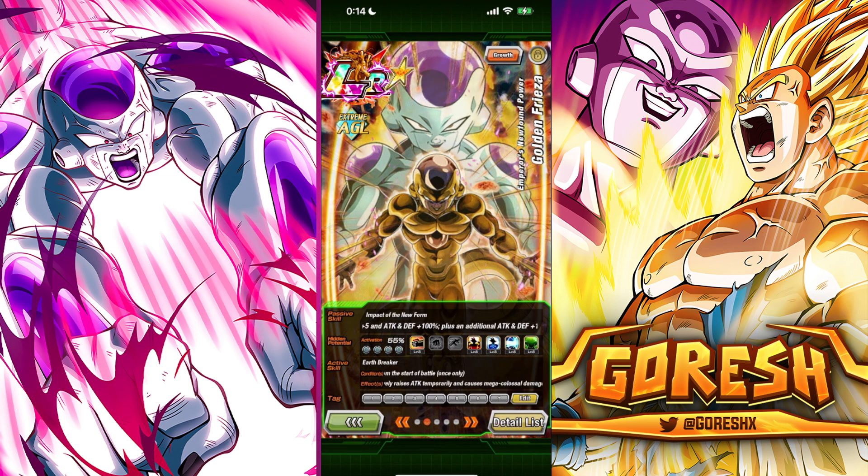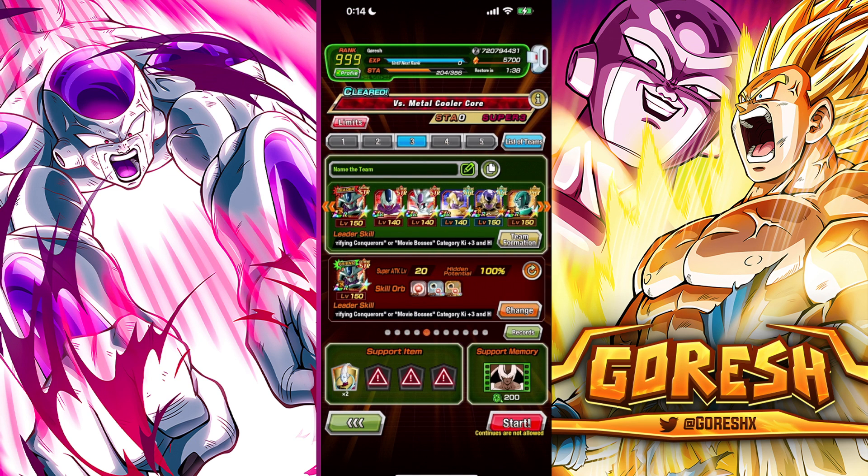We're going to be using him on the Wicked Bloodline team on STR Cooler's team, and we'll jump right into a big boy stage against the Metal Cooler Core — one of the hardest stages in the game, arguably a top-two difficulty stage. This Frieza being at 55% full level one links, I'm eager to see how well he does. We have the support memory for Wicked Bloodline and I'm bringing a Whis just in case. We want to make sure we're staying above 50% HP for Frieza.